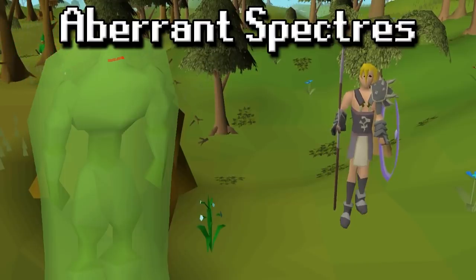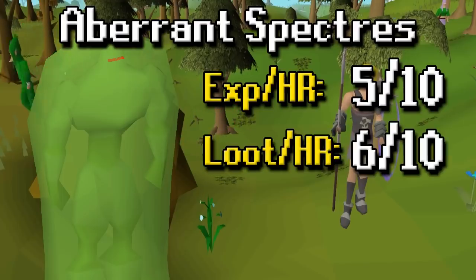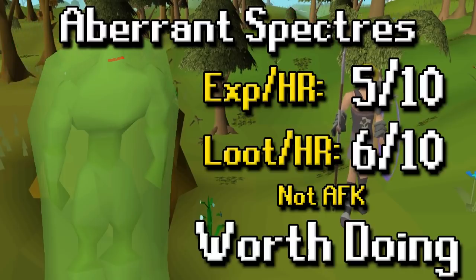We'll start with Aberrant Inspectors. XP per hour is a 5 out of 10 — good XP per hour, however they aren't close enough together to make it too AFK; you have to do a little running in between. The loot per hour is a 6 out of 10 — you get a lot of good seeds, good alchables, and some good herbs as well. It's not as AFK because they're not well stacked, but overall I think it's worth doing.